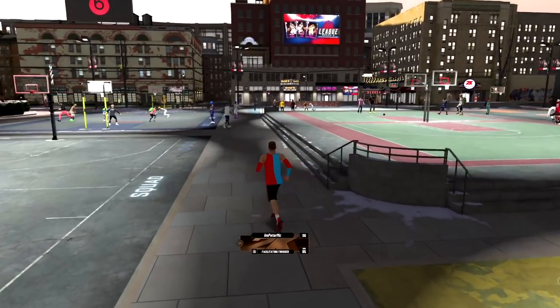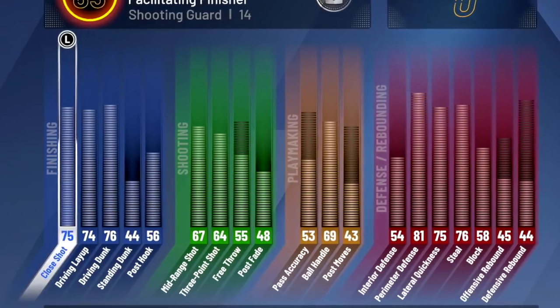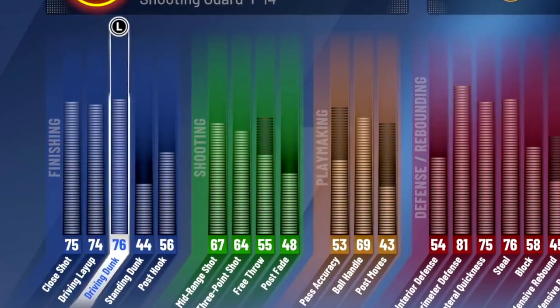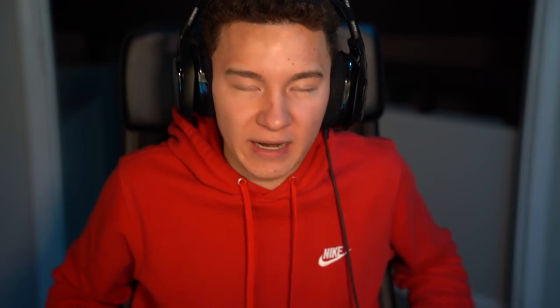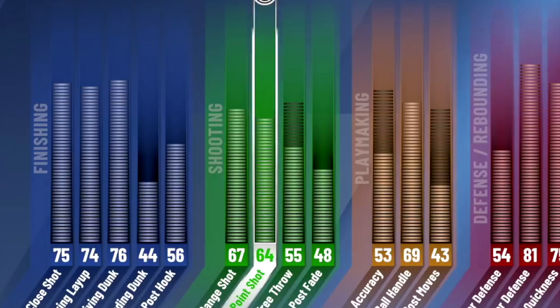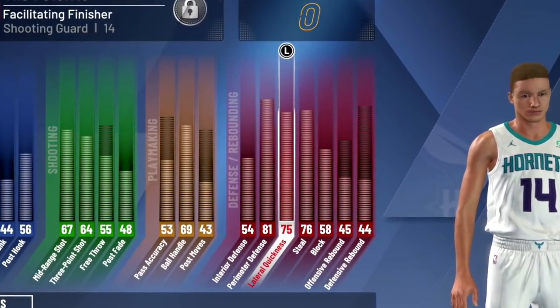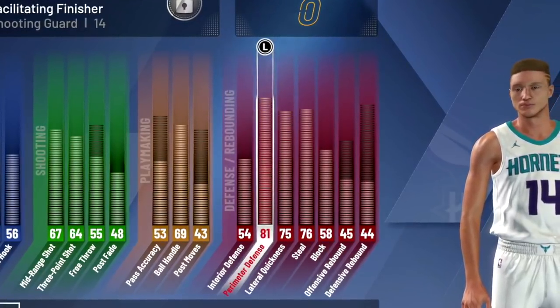I don't know why I thought he was like 6'8 but he's 6'3. 75 close shot, 74 driving layup, 76 driving dunk — so that's probably his biggest strength, other than defense because that's on the pie chart. Basically no standing dunk, no post hook. Shooting is definitely not the best, especially for a shooting guard — 67 mid-range, 64 three-point. I did upgrade his ball handling but it's just not enough to get dribble moves. Defense I upgraded — like the only good thing: 75 lateral quickness and 81 perimeter defense. He's not looking like a good build, not gonna lie.